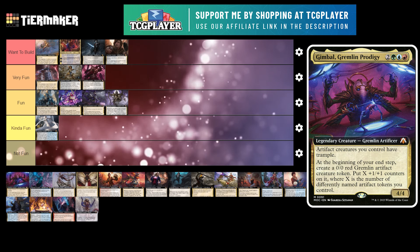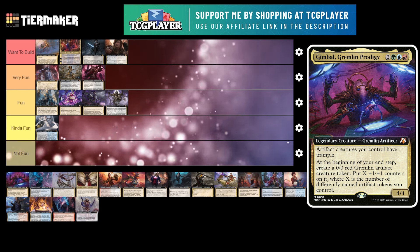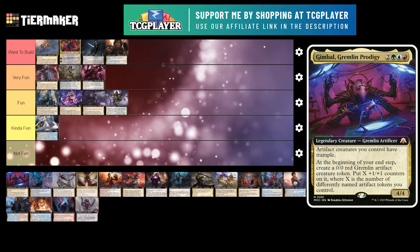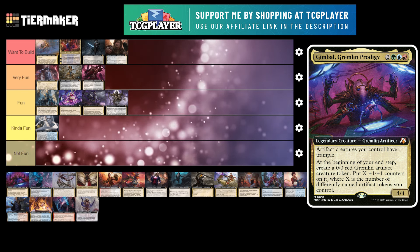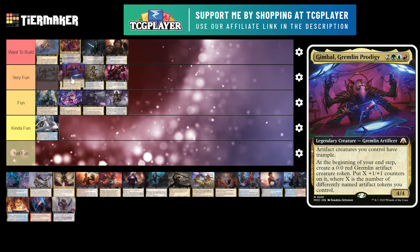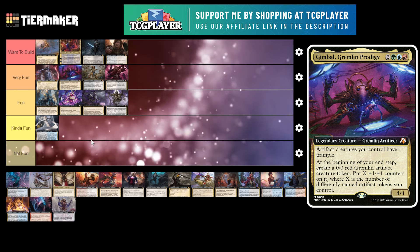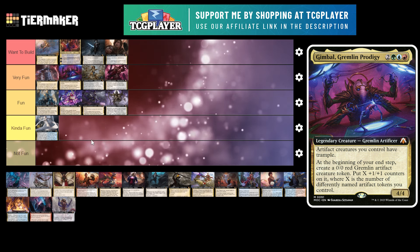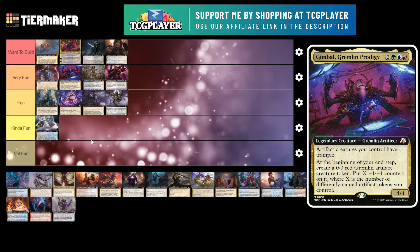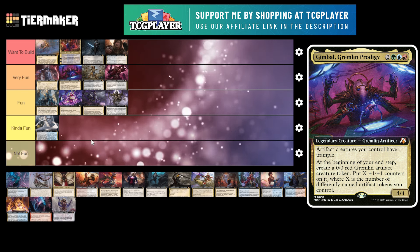Next up is Gimble, Gremlin Prodigy. This is a 5 mana 4/4 legendary creature Gremlin Artificer. Artifact creatures you control have Trample. At the beginning of your end step, you create a 0/0 red Gremlin artifact creature token with X +1/+1 counters on it, where X is the number of differently-named artifact tokens you control. This was actually really fun — I'm going to put it under very fun. I have this deck but I need to tweak it a little. It's important to note that even if you don't have any other artifact tokens out, when the Gremlin enters it does check for itself, so you'll always get at least a 1/1 Gremlin artifact token.